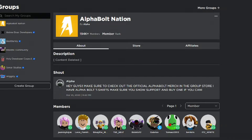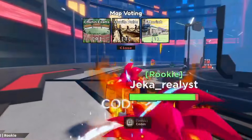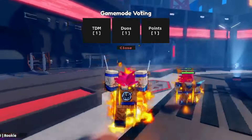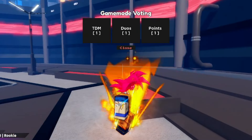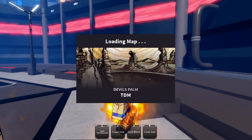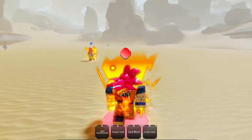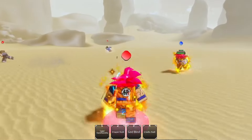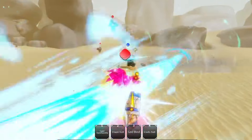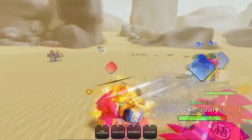In today's video we're going to be inside Anime Unlimited. I'm basically going to show you guys all the working codes inside Anime Unlimited as of today, which is the 2nd of March 2024. Make sure you watch all the way to the end and don't skip any parts, because if you do skip you're not going to be able to get the working codes, free items, and cool stuff.